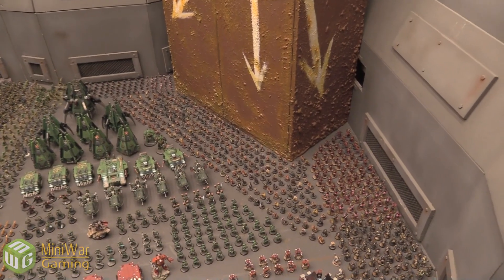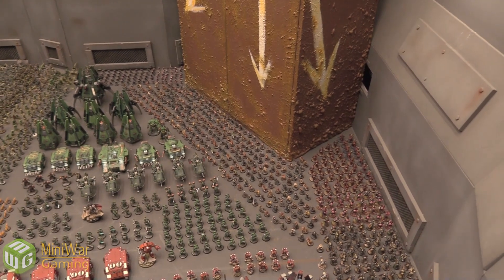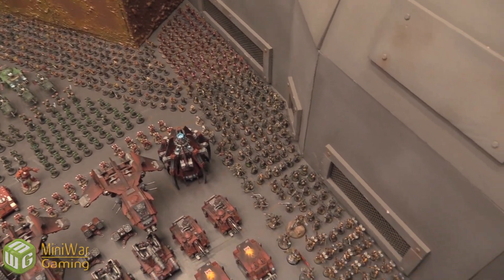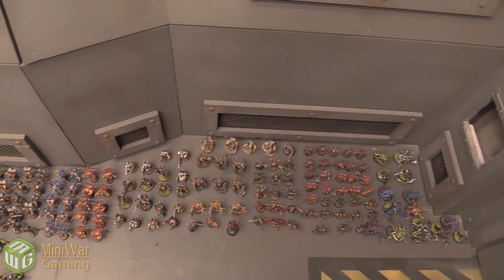On the far side there to the right, upper right and middle right — the right portion — all the models you see that are smaller, that's the other part of the Chaos Undivided army that you see. And also here and behind the door, just along the wall, those models are Chaos Undivided.